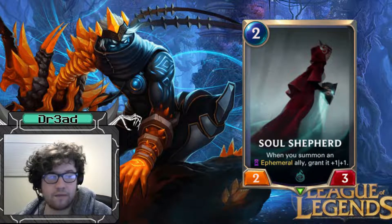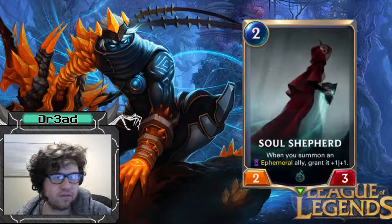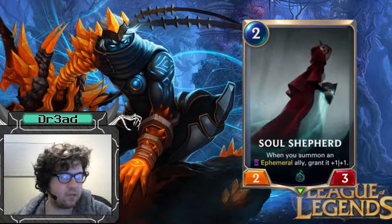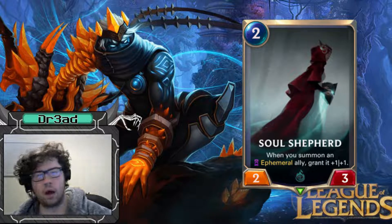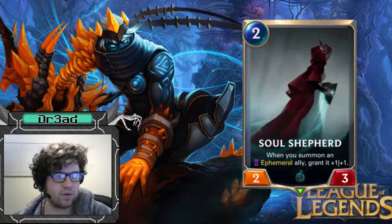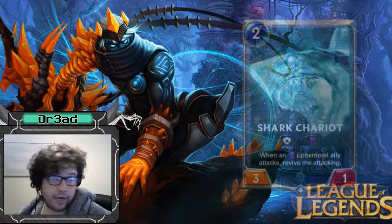Soul Shepherd has been doing really well with how many ephemerals you spawn — gives you a lot of value. I wasn't very assured of the card at first so I wasn't running three, but as I played with her more and more she turned out to be pretty good, especially with the haunted relic combo where you play her and then Haunted Relic and you have like three 2/2s.